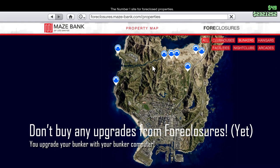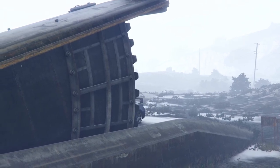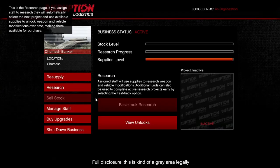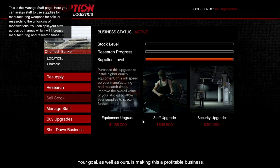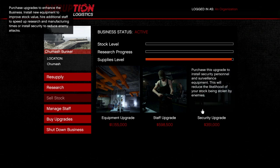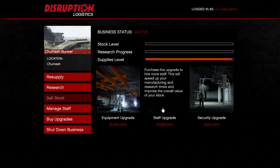When the bunker in Paleto Bay might not be expensive, the upgrades are always expensive. The upgrades are the staff and equipment upgrades — there are also security upgrades, but you don't need to buy that yet. You won't get a refund once you buy the upgrades, so if you change the bunker you will lose that money. Buy the right bunker the first time. Remember to set your staff to manufacturing, not research or both, as you need to make money for now. There are no differences between staff and equipment upgrades except for the price, so buy whichever you can afford first and buy the second once you can afford it.